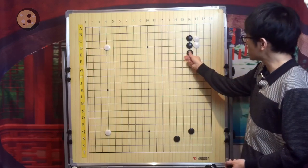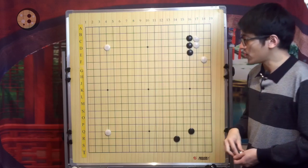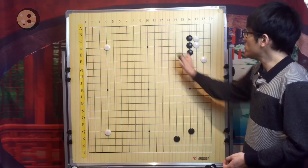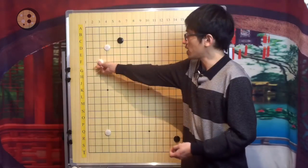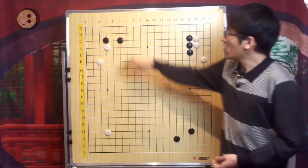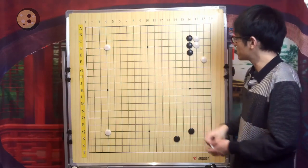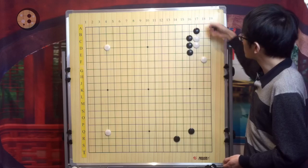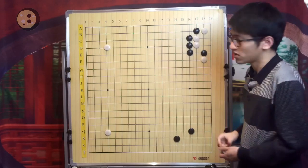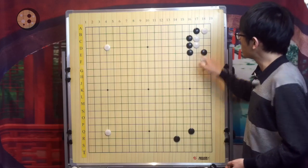First, if White plays a nice move here, Black can hane at the taiki, shifting to the top side by playing this hane as an attach, or still focus on this side by playing this hane. This is the new variation.